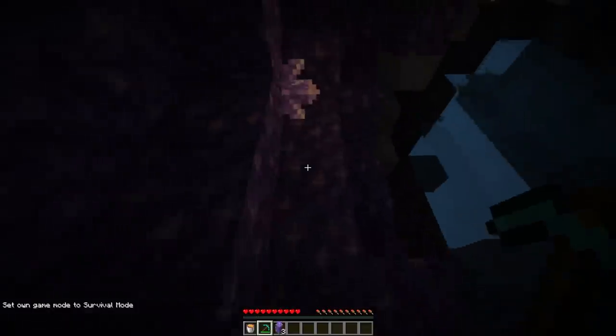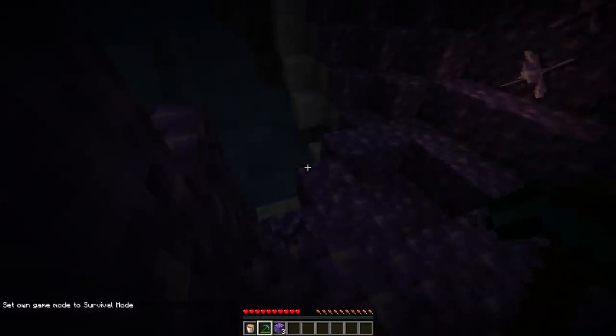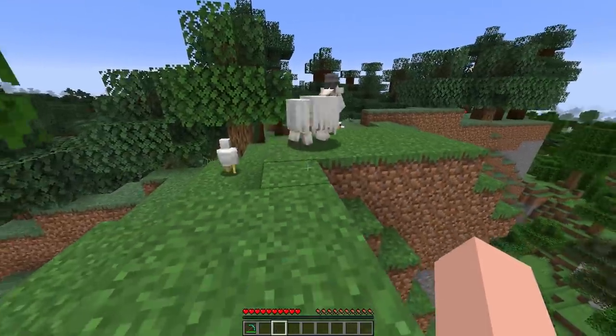Here is an amethyst geode that's semi broken into, but it's still cool to see that it's actually generating in the world. You can collect the blocks and the little geodes — or maybe you can't. It doesn't seem like you can do anything with it yet.